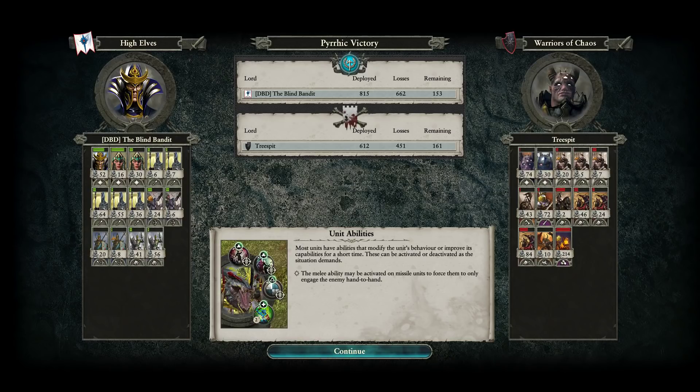Teclis pops a cheeky Regrowth on one of the Handmaidens to keep her in the fight a little longer - they are relatively decent melee combatants supported by the Silver Guard, trying to stab and goad the beast into the clutches of Teclis. With the help of the Handmaiden they drag down the feral creature. The other Handmaiden is far weaker. It looks like we've shattered the majority of my opponent's forces and his army morale loss is kicking in. We still have three relatively powerful characters left and quite a decent winds of magic reserve.